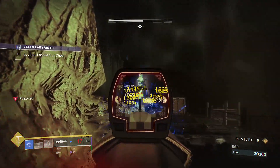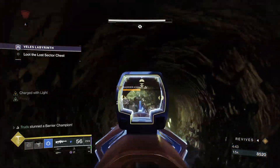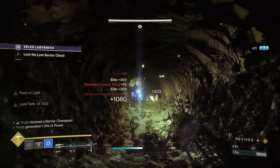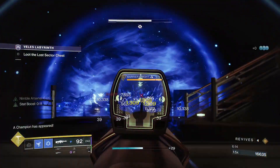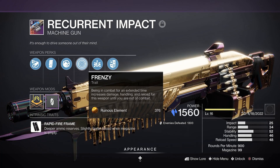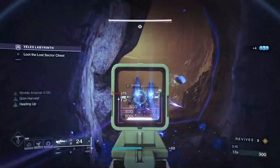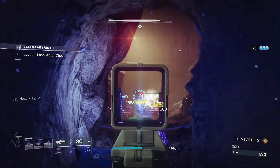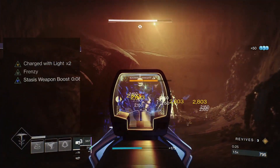There are actually 2 perfect perk combinations you can use, and both depend on your preferred playstyle when using rapid fire machine guns for end game content. My absolute favourite pick is Field Prep along with Frenzy. This is my solo player pick — even though Frenzy is a lower 15% damage boost, it is relatively easy to set up and maintain despite its long activation time, and is especially useful in solo end game content like legend or master lost sectors. Remember, you don't even need to have the weapon equipped to activate Frenzy — it'll just be ready when you need it.